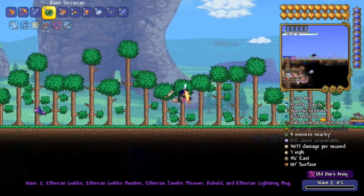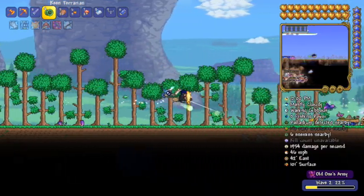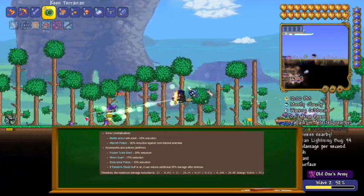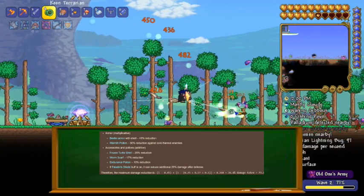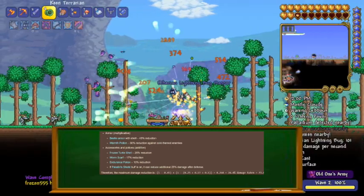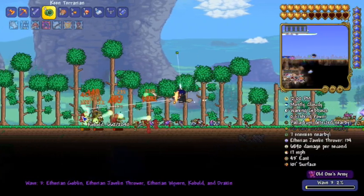Now let's move on to damage reduction. Damage reduction takes off a percentage of the damage being dealt, rather than what defense does, which is take off a chunk of the incoming damage. The formula for damage reduction is: the first half is 1 minus the percent you get from your armor — unfortunately armor in pre-hardmode gives no damage reduction. The second half is 1 minus the total damage reduction your accessories and potions give you. Then you multiply part 1 and part 2 to get the percentage. The only potion that reduces damage is the endurance potion, but only by 10%. The frozen turtle shell reduces damage by 25%, but it's a hardmode item, and right now we are focusing only on pre-hardmode since that's where most new players start.